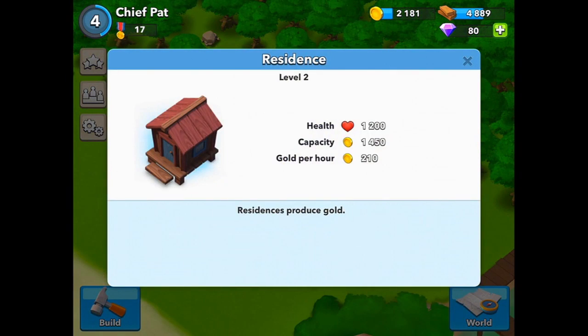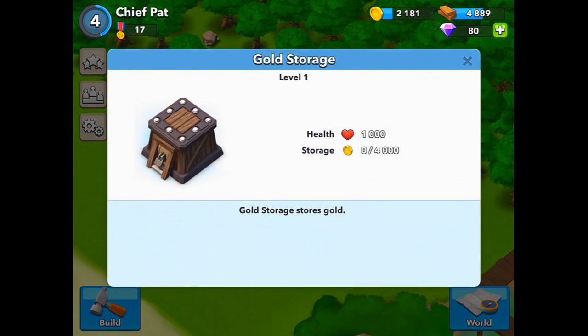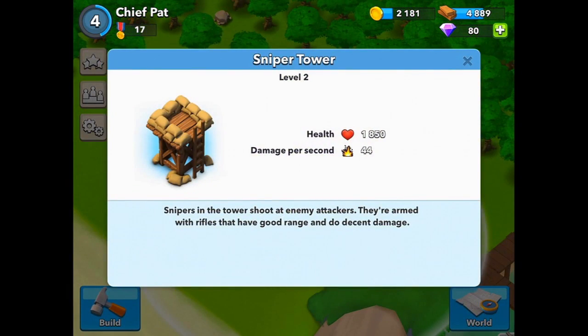Moving on, we have the residences, and the residence produces gold for you over time. You get gold even when you're not fighting — when you log back on, you get some gold stored in your gold storage. So again, that's another thing you need to make sure you upgrade. Defensive-wise, you have the sniper tower, and this is at level 2 right now — this protects your base.